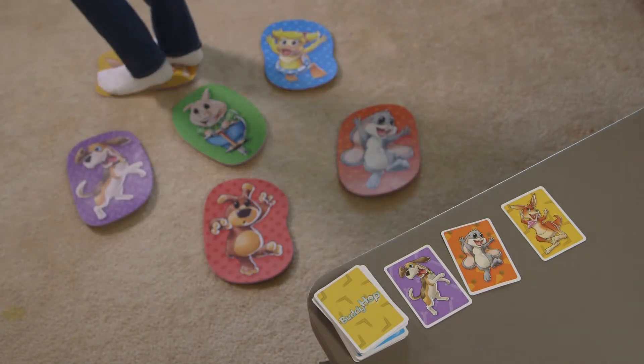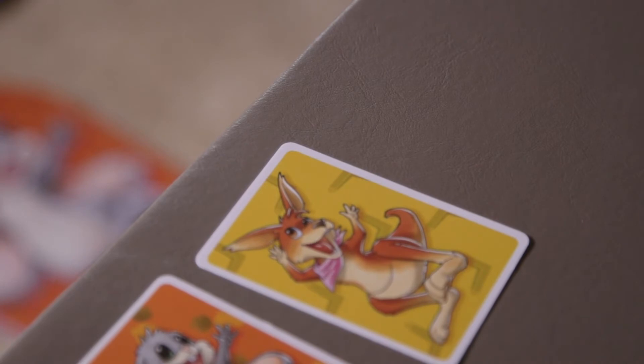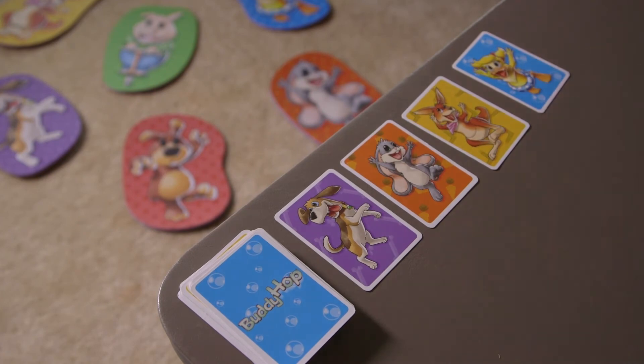If the player did not step on the mats in the right sequence, his turn is still over, but he has to take the last card from the line of cards on the table and hold it. He then flips the next card from the stack, places it at the end of the existing line of cards, and play continues with the next player.